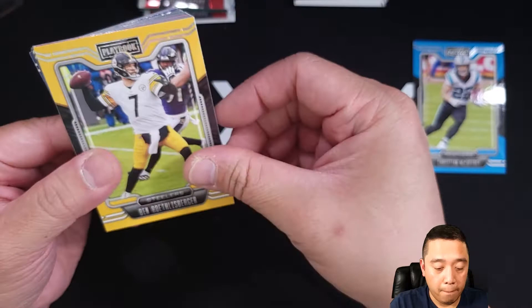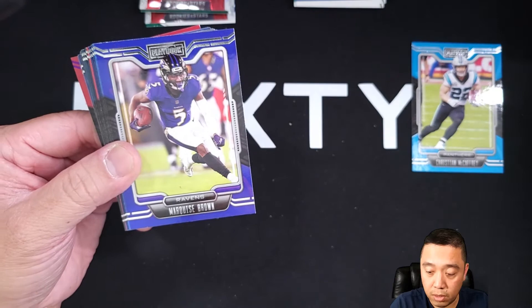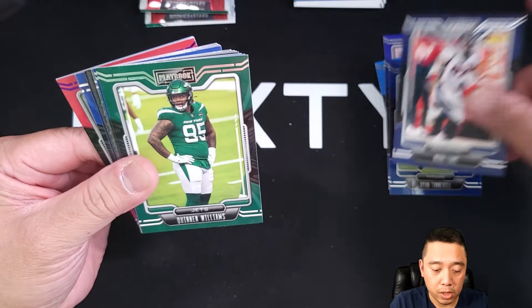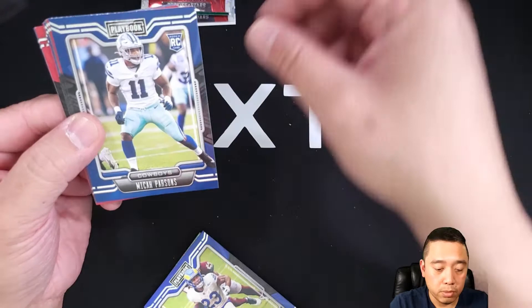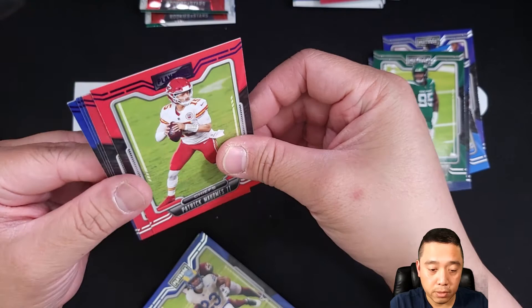Here we go — hopefully on this one I get a banger, you never know. If I get lucky I can get something big. Playbook time! Christian McCaffrey, Jalen Hurts, Ben Roethlisberger — I don't know if I pronounced it correctly — Tyreek Hill, Marlon Brown, Keenan Allen, Amari Cooper, Ryan Tannehill, Justin Jefferson, Tee Higgins, Jaylen Reagor, Noah Fant, Quinnen Williams, Cam Acres. And I believe the next one is an insert or something — looks shiny. I'll save that for last. Gary Brightwell rookie card, Micah Parsons Cowboys, Trey Lance, Tutu Atwell rookie card.